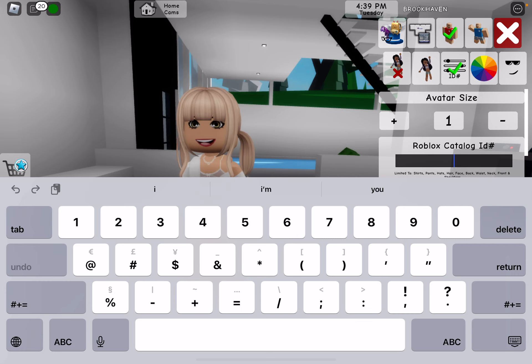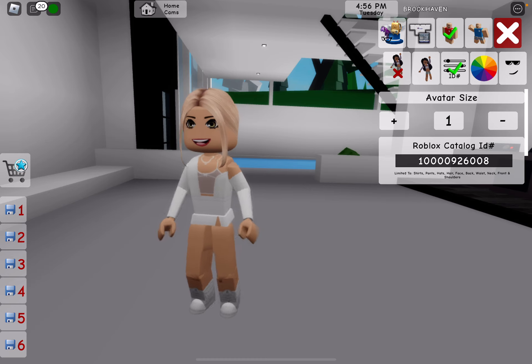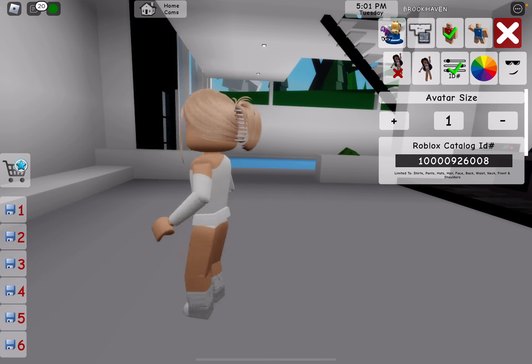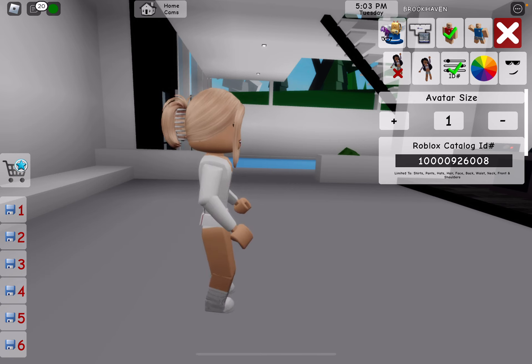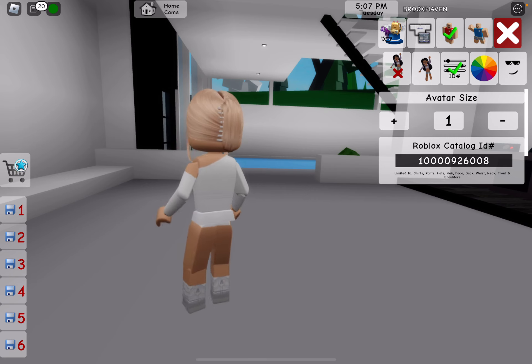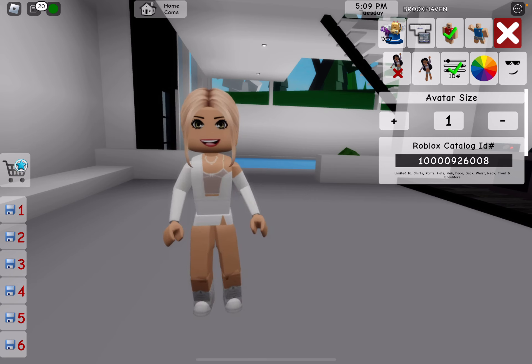Then we have this one — there are a lot of zeros in this one, so pay attention. The code is 1-0-0-4-0-0-9-2-6-0-0-8. This one's not recently added, I've seen this one. It's this clip summer updo in blonde. Like I said, there are different types of colors in these — brown, black, light brown, all that type of stuff. It's just this claw clip hair, which I think is super cute.